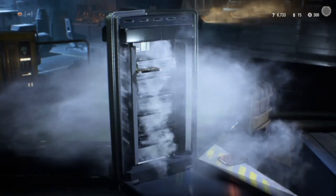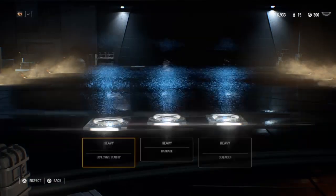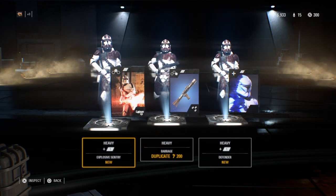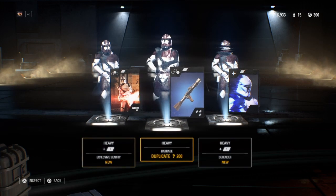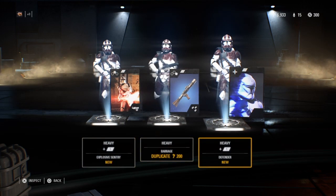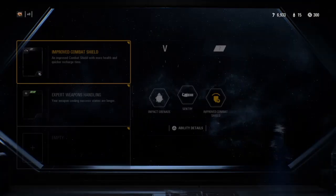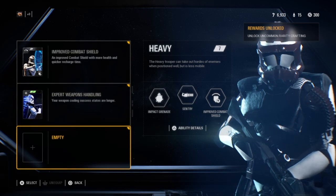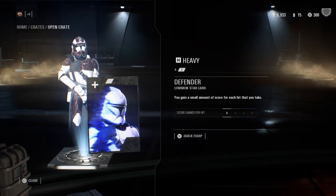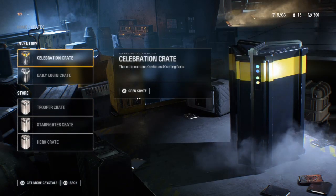Some heavy cards — Explosive Century. I kind of like my gatling gun thing. Defender: you gain a small amount of score each hit that you take. Yeah, I'll put that in. Now I've got all three slots filled.